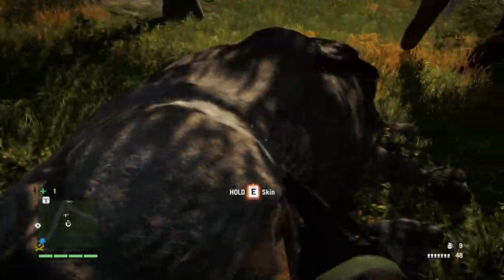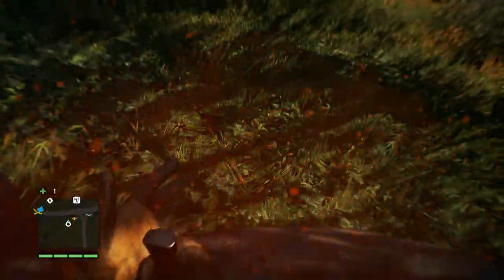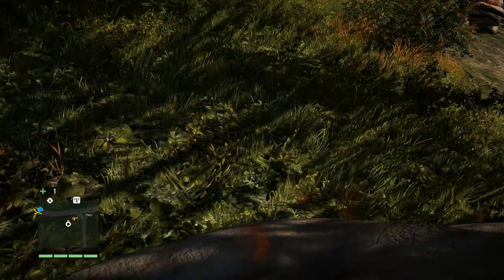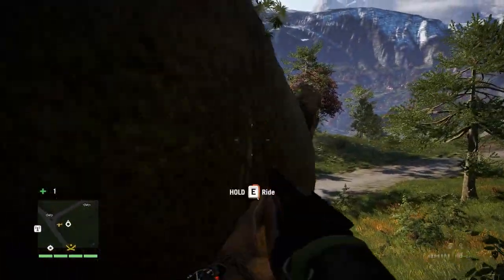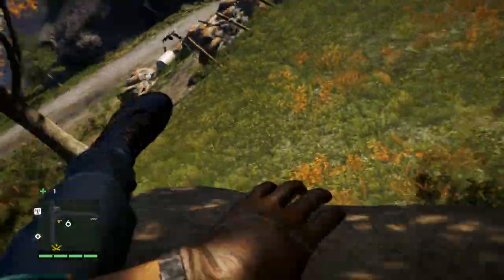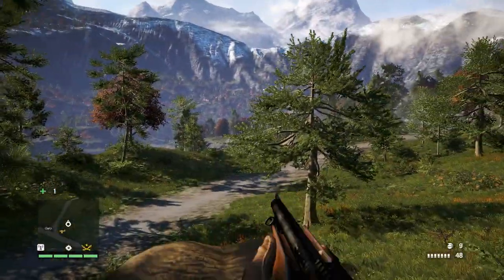Best part, you don't even have to take any damage. And that's an easy way to get the skins. Also it's best to have something like a shotgun or any gun equipped while you're riding the elephant, as you can shoot them while riding. Makes the kill a lot faster than just ramming them with the elephant.